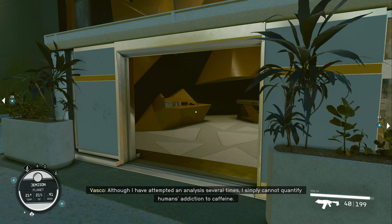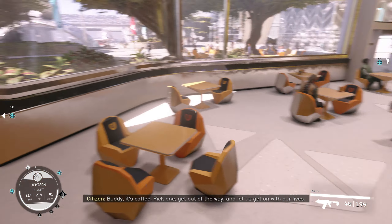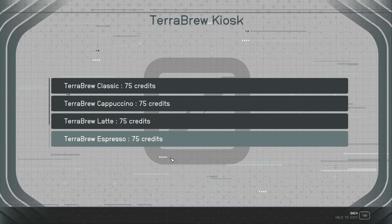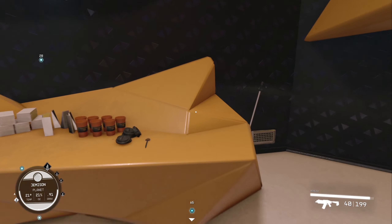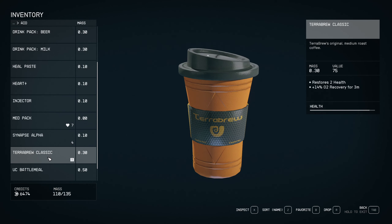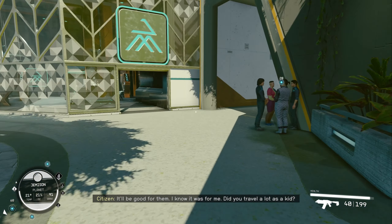Although I have attempted an analysis several times, I simply cannot quantify humans' attention to caffeine. He's allowed inside, right? There's sort of robotic discrimination happening. Are you a vendor? Try a brew classic, cappuccino, latte, and espresso. Let's drink a classic. It's a terrible day. Tar brew classic — restores 2 health, 14% O2 recovery for 3 minutes. Let's drink it. We haven't had any O2 problems so far.